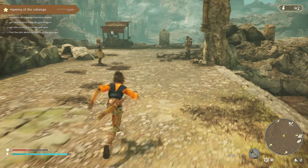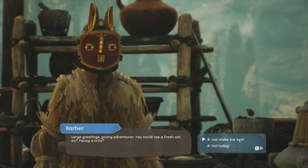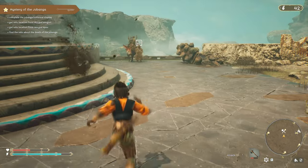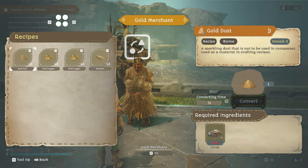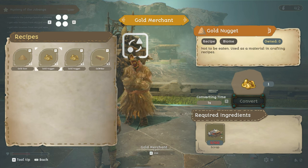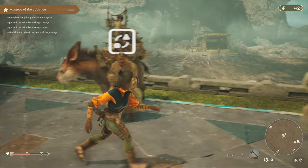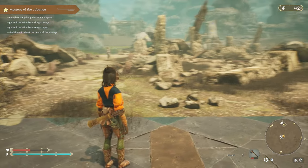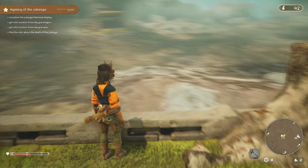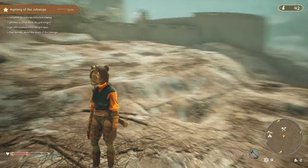There's a barber here too - maybe we can do that later for fun. Over here we have a gold merchant. If you give him scrap, he'll give you gold dust. Come with 100 scrap and he'll give you a nugget, and you can also turn five dust into one nugget or five nuggets into one bar. That's useful to keep in mind when you start getting quests or buildings that require gold.